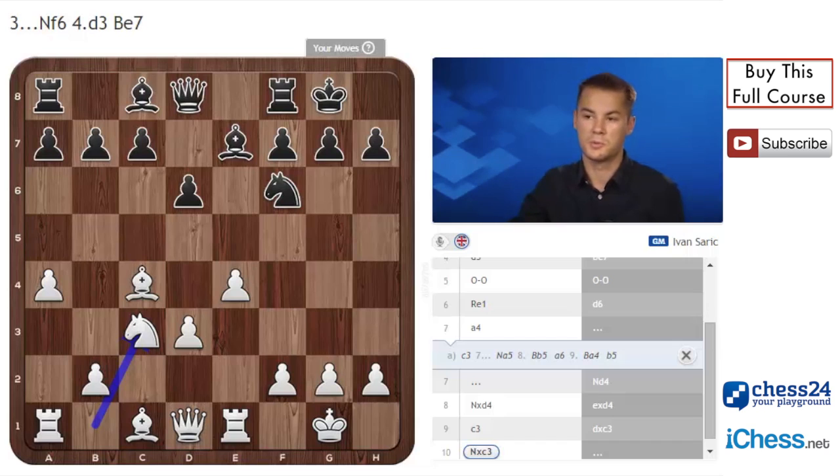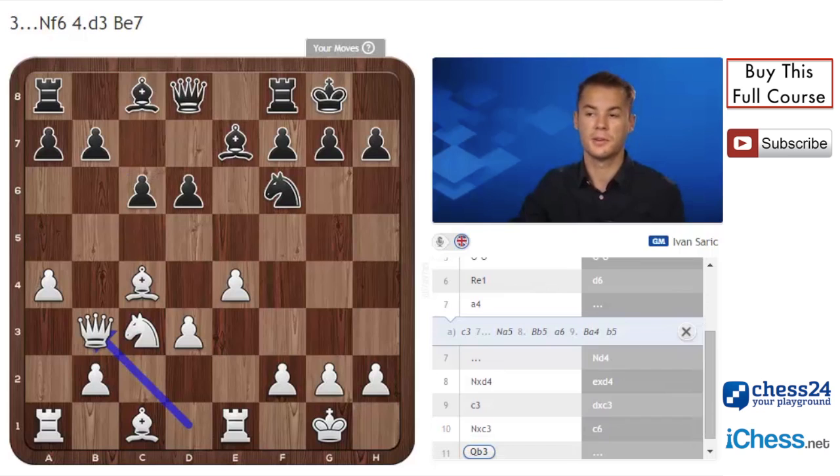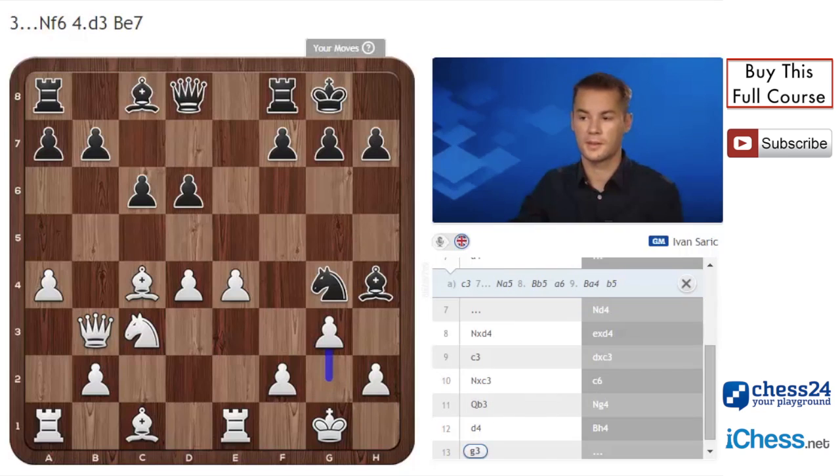Here black can choose c6 or Be6. On c6, white plays Qb3 and creates pressure on b7 and also on f7. So black cannot move his bishop from c8 or rook from f8. He plays Ng4 with the idea Ne5. Now d4, Bh4 attacking the f2 pawn, g3 defending the pawn and attacking the bishop on h4.